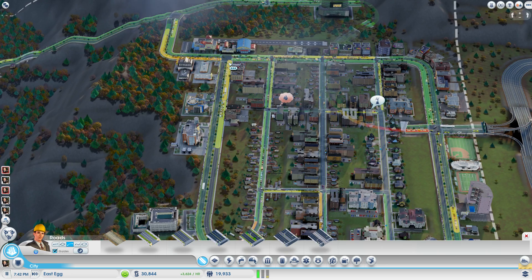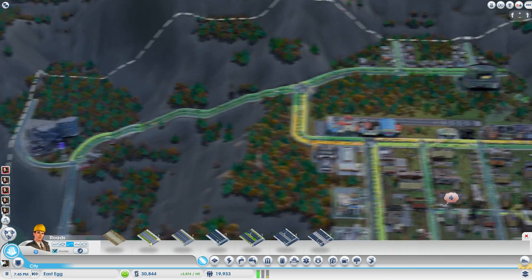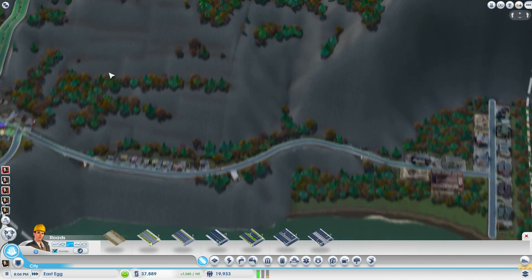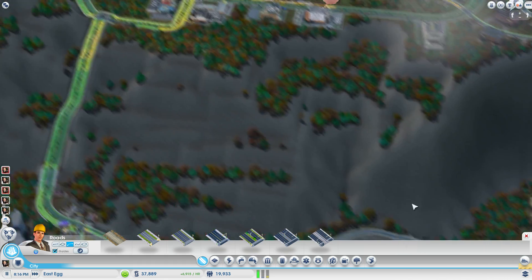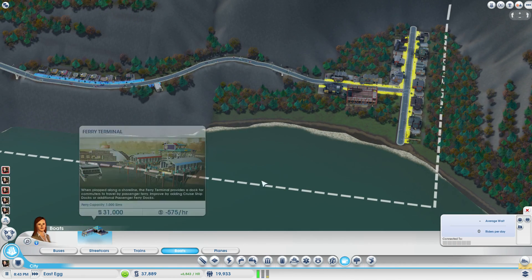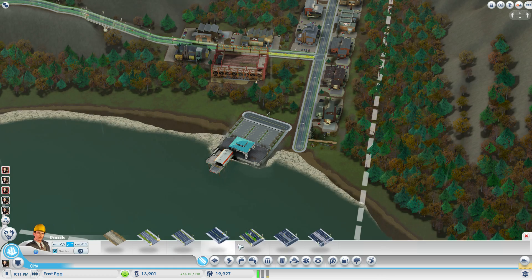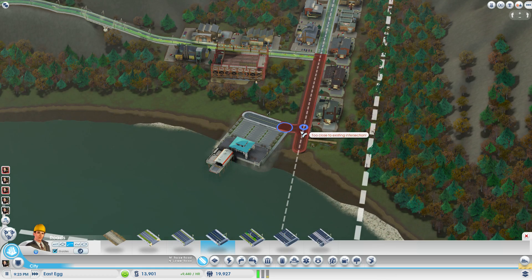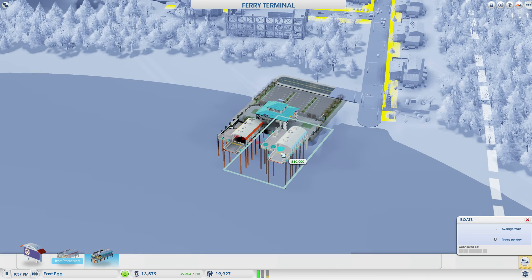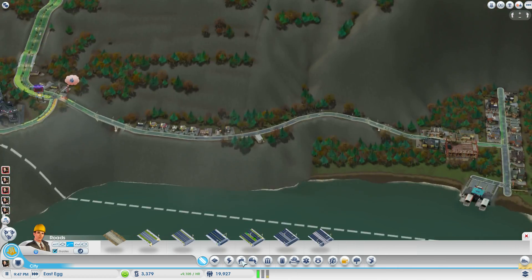We'll build it, and they will come. We'll get the ferry terminal over there. We do want some cruise ships over here as well. 10,000 lots per hour, but that's fine. Now we have ferries on both sides of the river.